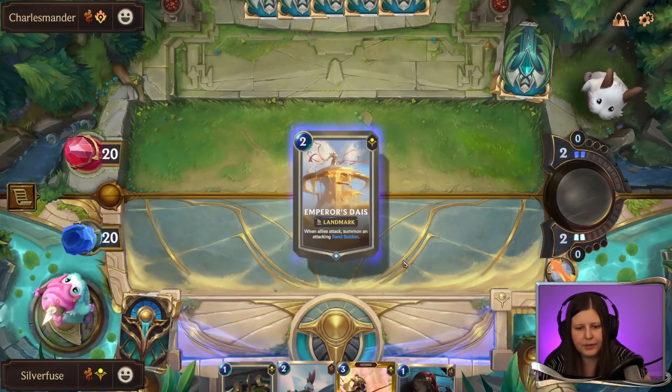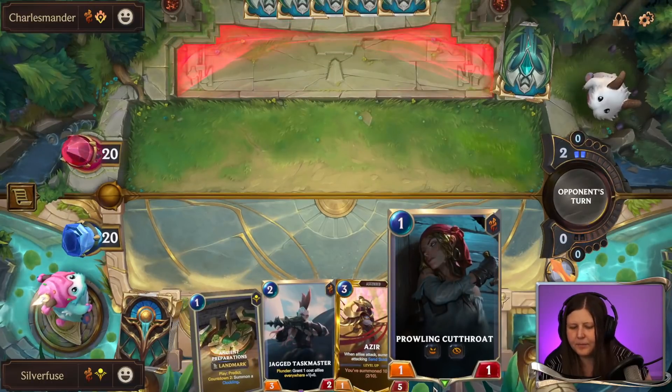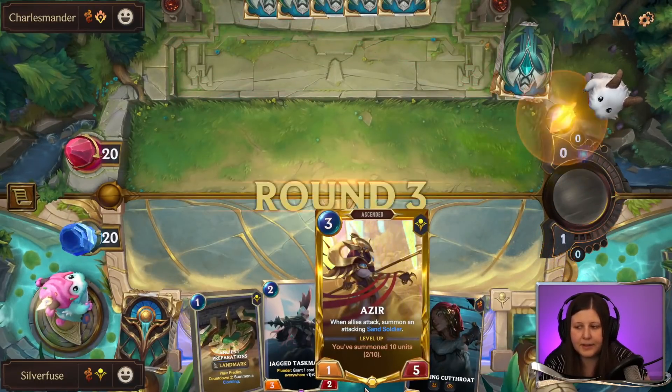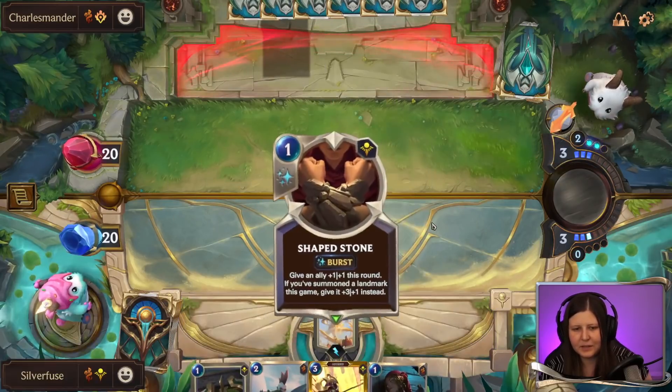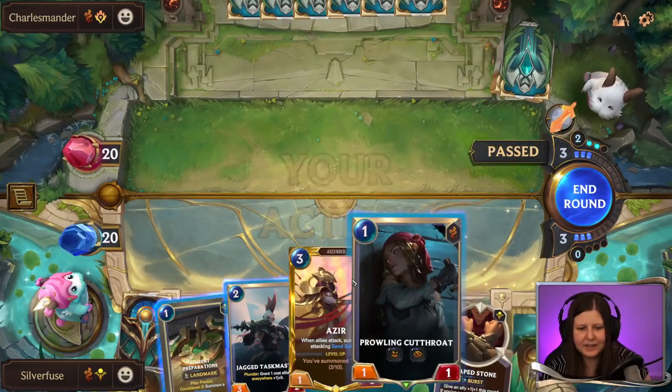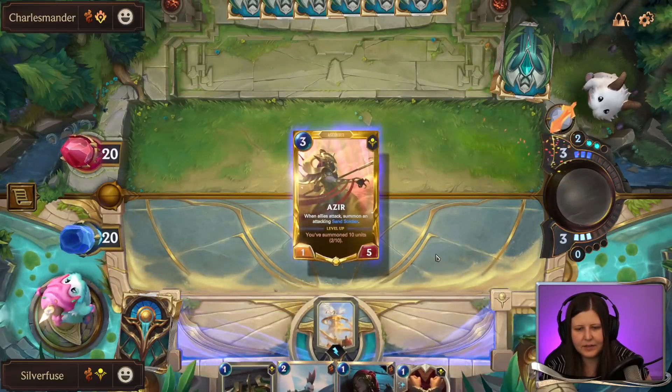I think trying to get Jagged Taskmaster going that quickly is a good thing. Go ahead and play the Daze, then probably cut throw into Jagged most likely in the future. Maybe we play Azir — lots of things we can do. Our Shape Stone is now activated.